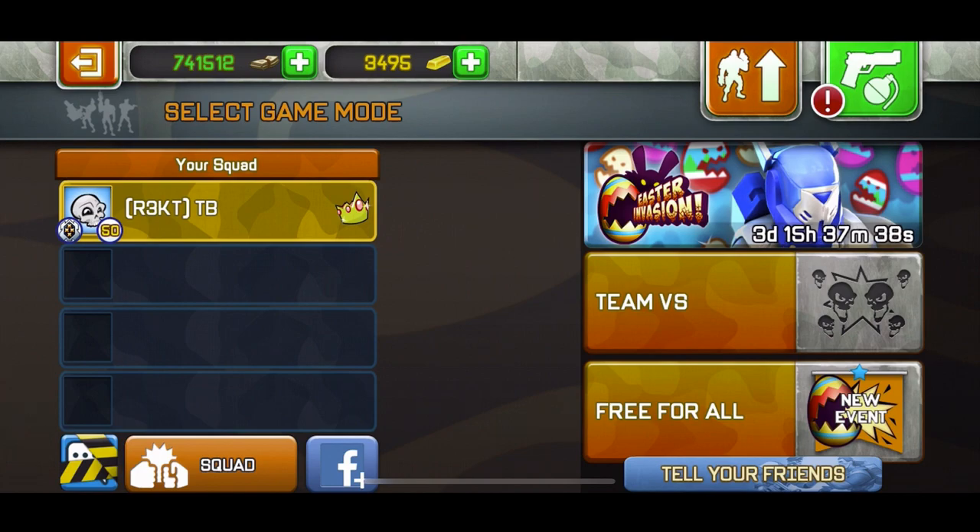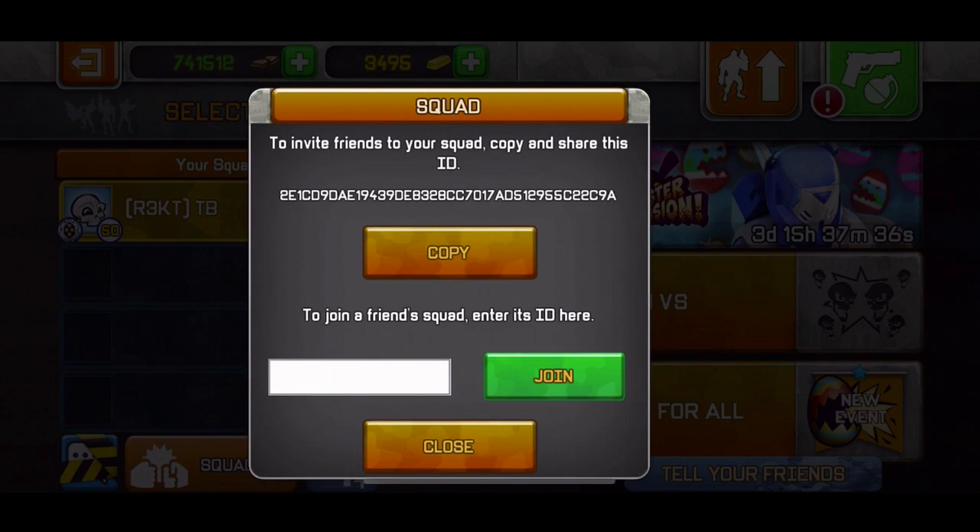But basically here's how the new squad thing works. It says squad at the bottom, and then you have an ID which is a long string of numbers and letters. You either copy that and join your friend's session, or your friend copies your ID, puts it in the join button, and you join your match.